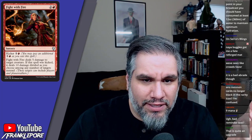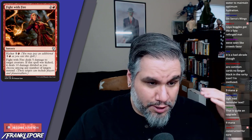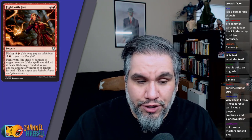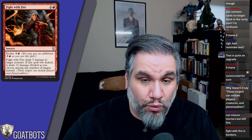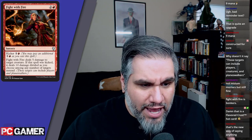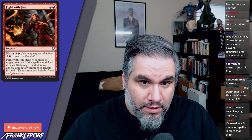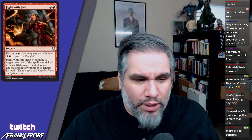That reminder text actually isn't bad because the first ability only targets creatures, so it's relevant that they specified you can target players, creatures, and planeswalkers with the kicked version. Nine mana is a lot, but being able to deal your opponent ten damage to the face is crazy. If you're playing a red deck, three mana for five damage is a great rate — like a Roast rate — and it can hit flyers. In the late game, if you get to ten or less life, you always have to worry about this card killing you out of nowhere.